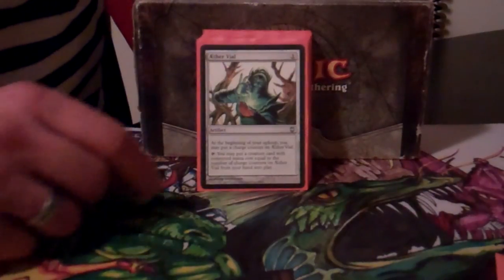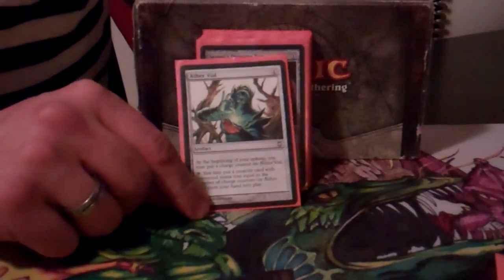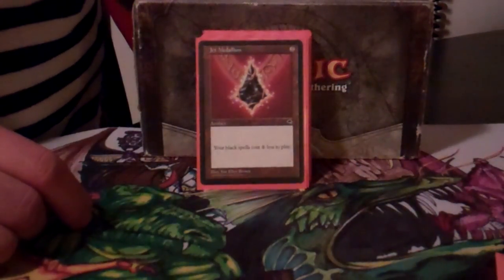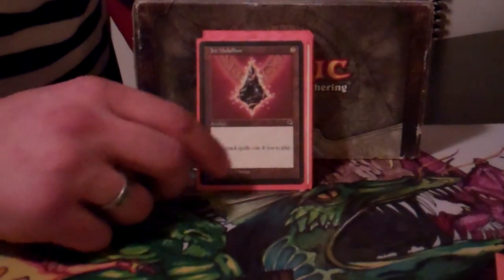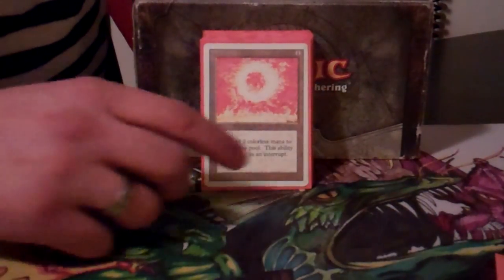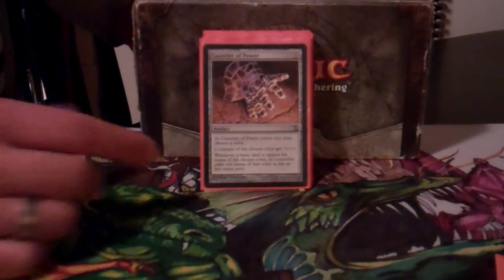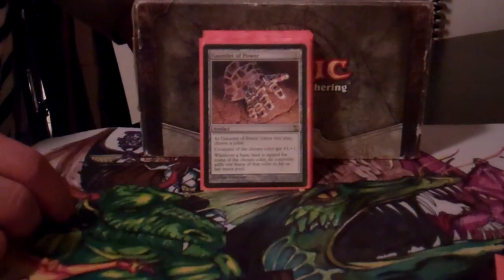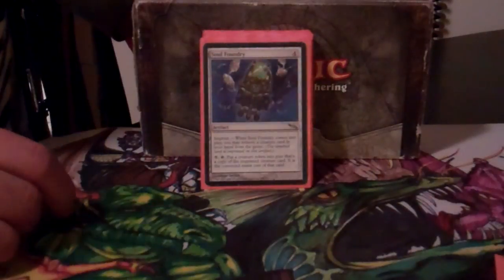Aether Vial is great since all your rats cost three — a good way of generating them early. Sensei's Divining Top is just a great card. Jet Medallion lowers all your black spell costs by one, which works really well. Sol Ring is the main ramp rock in here. Gauntlet of Power is in over Caged Sun because I don't want anything to cost six — that's a double rat turn — but Gauntlet still helps get to the big splashy parts of the deck.